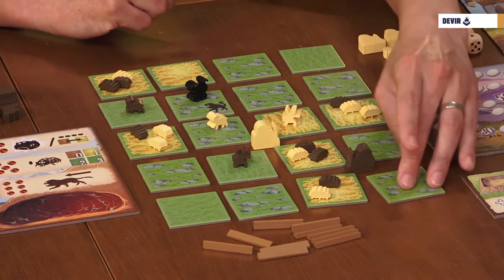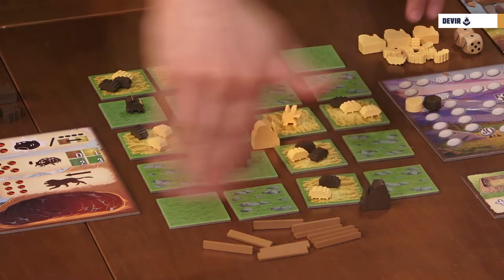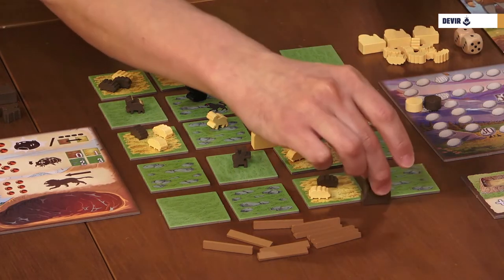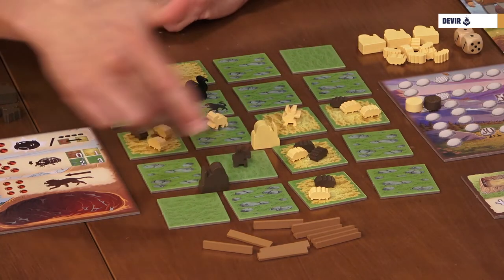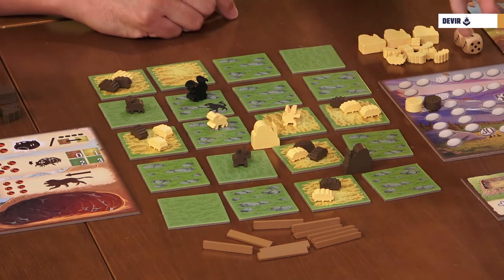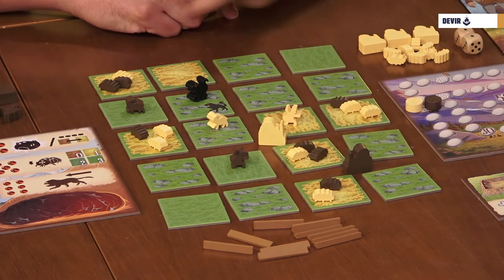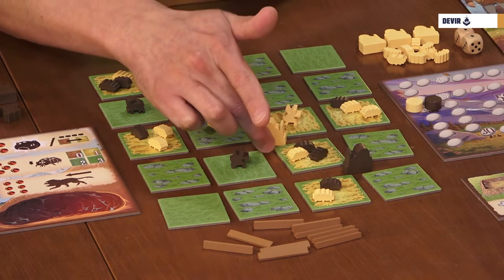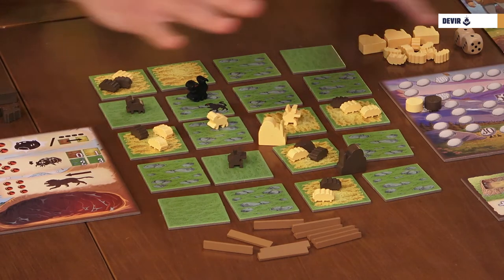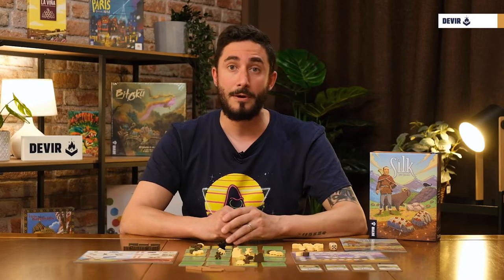For nurseries, they must be placed in a cross of tiles — either a cross of four tiles or two tiles at the edge of the game — and at least one of those tiles must have at least one of your silkworms. So we can place it here because we have a brown silkworm, but we cannot place it somewhere with no silkworms of our color. Also, all nurseries at any moment of the game must be placed at a distance of at least two side tiles from any other silkworm nursery. So if there's just one tile of distance, you cannot place it there.